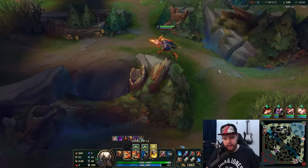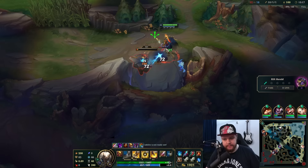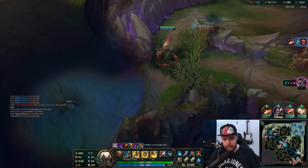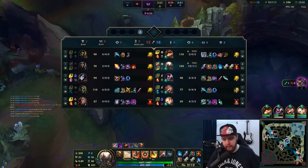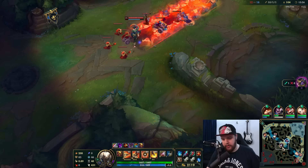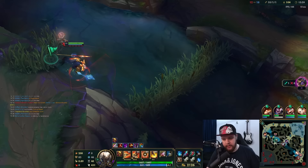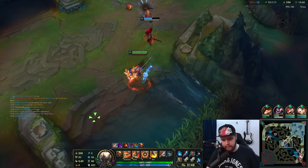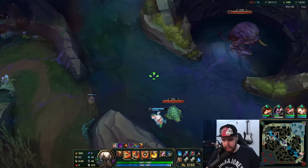He just got the turret - wow. Might want to dive this GP here. I don't even know if he's worth ulting to be honest. This control ward is something I do want to take. I could just go mid - this guy's going to walk up. There's a ward here so I have to go. Land my stun. Yasuo didn't do anything there. We're just going to walk back to Rift Herald then.